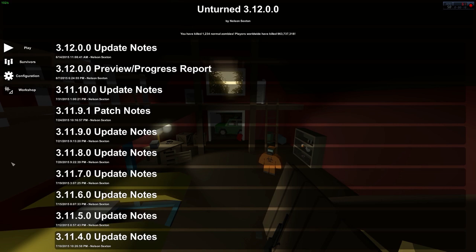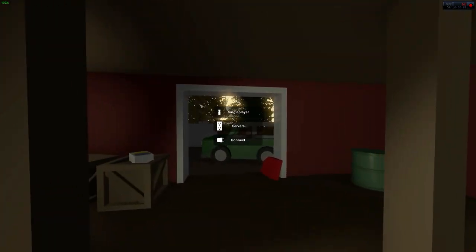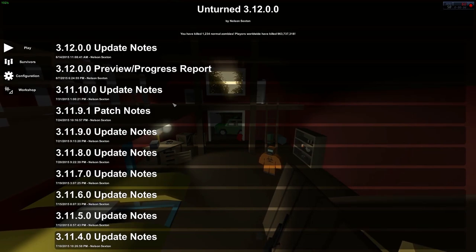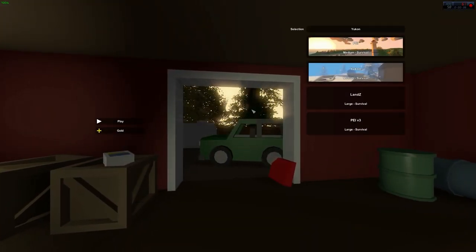Everybody probably has the Yukon map by now, but some people are complaining they don't have it. You need to make sure that you are on version 3.12.0. If you're not, try force updating the game, or just uninstall and reinstall. Once you do that you should have it — when you go into single player it should say Yukon. If you don't, I honestly have no idea how to help you because I haven't had a single problem like that. Anyways, let's go ahead and get into the game.